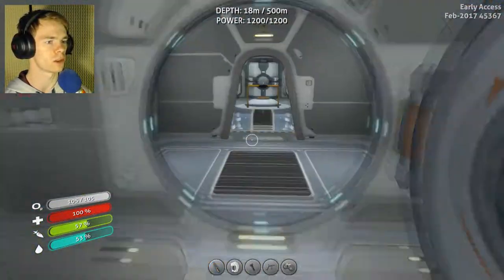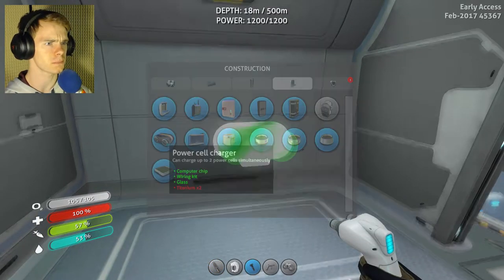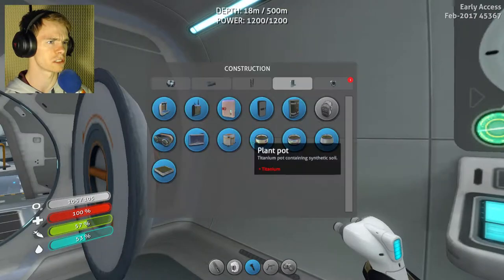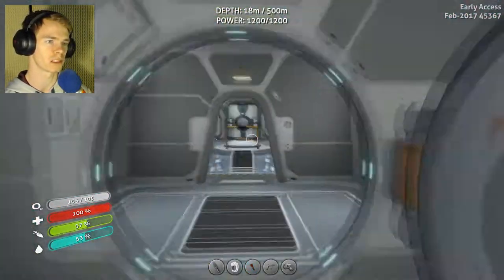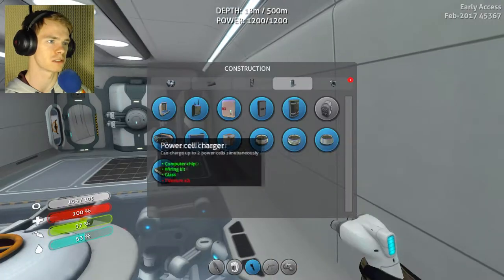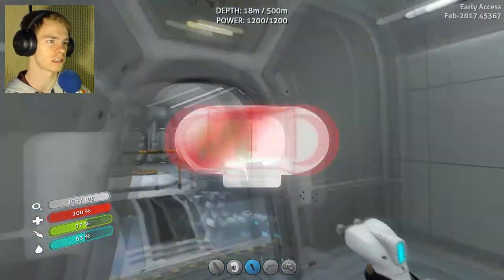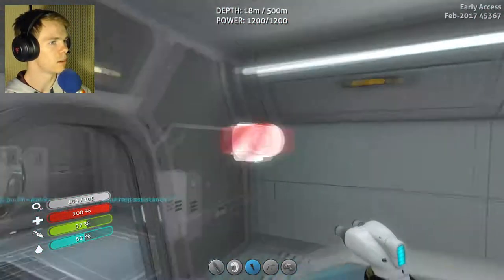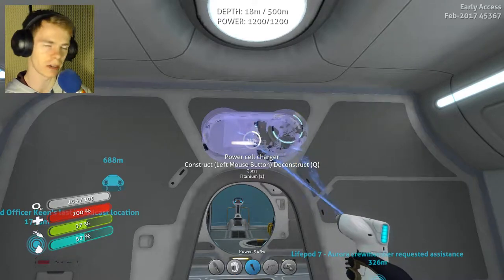The first thing I wanted to do is build a power cell charger, which is kind of ironic — you can charge power cells in a thing that's run by power cells, and without using any power, I'm pretty sure. At least last time I tried it, that's the way it works. It'll be kind of handy for me, so I'm going to put it right here for now.